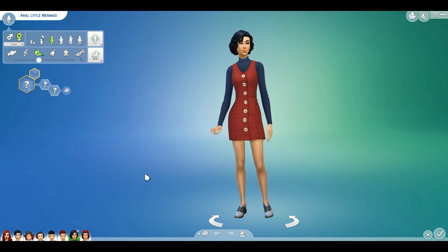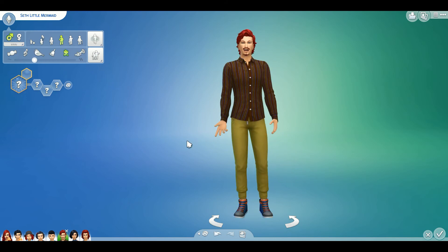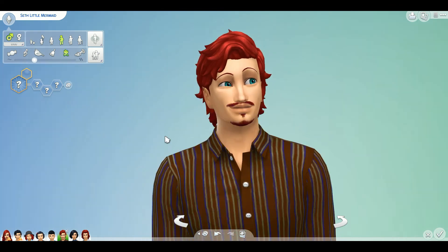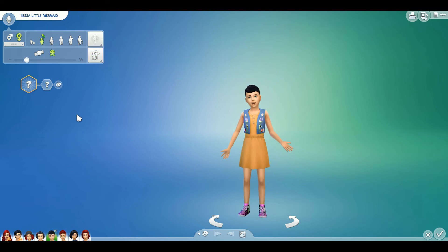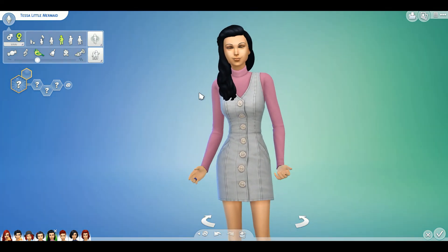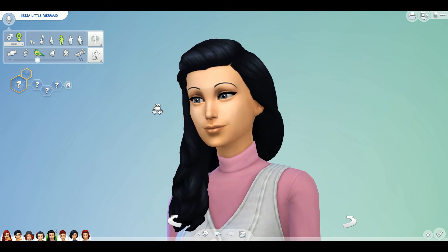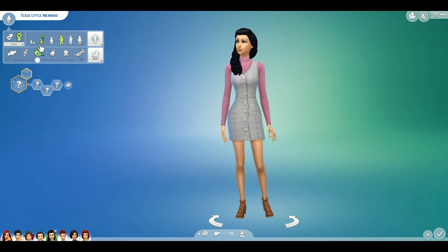This is Ariel and Prince Eric's kids, in case you forgot. This is Seth — this is what Seth will look like as an adult. Oh, very interesting face shape. Back into a kid with you. And this is our little Tessa — let's see what she's going to look like growing up. Oh, she's pretty. Very sharp chin and really big eyes. So pretty.